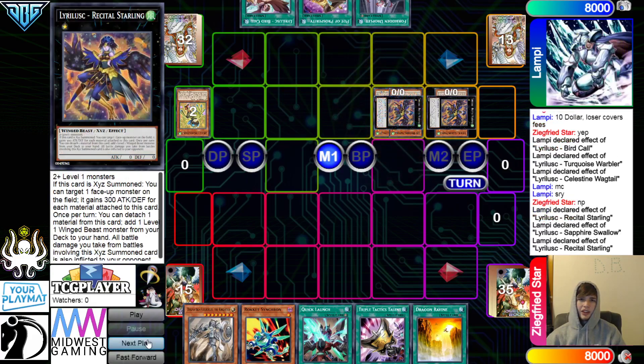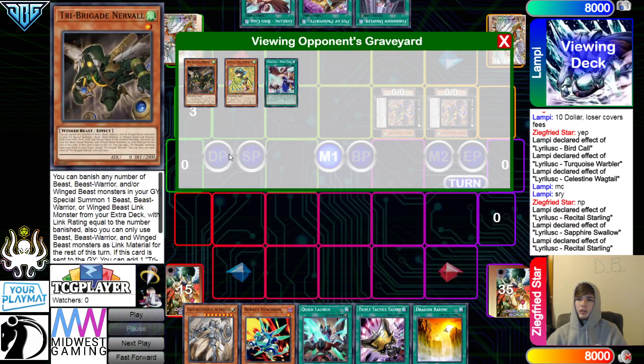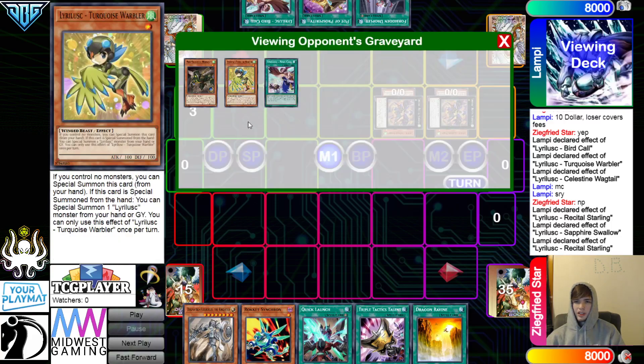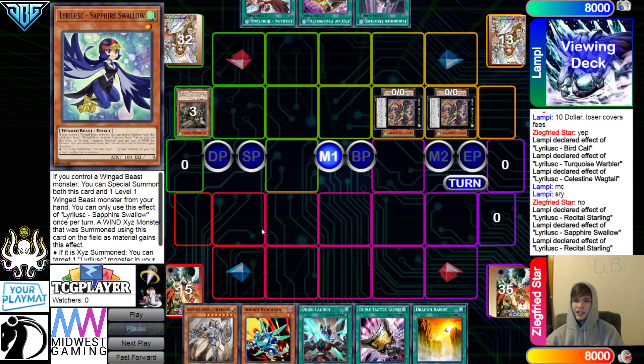Activate the effect, that will detach. They're going to detach Nerval here, which does play into D.D. Crow. There was no good time to get hit with D.D. Crow yet, because they Warblered Summon from hand. So now they are giving the opponent a good time to D.D. Crow. They should attach the Swallow.